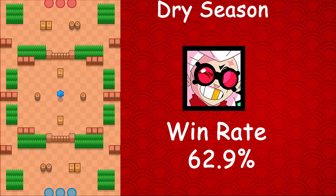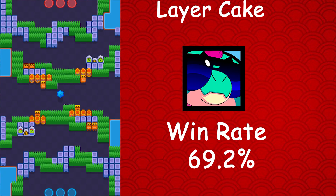Belle's best map is Dry Season — she has a 62.9% win rate, a 5.8% usage rate, and a 3.8% star player rate. Moving on to the final brawler for this video — the newest brawler, Buzz. Buzz's best map is Layer Cake, where he has a 69.2% win rate, a 0.3% usage rate, and a 0.2% star player rate. Buzz is also the best brawler on Layer Cake.